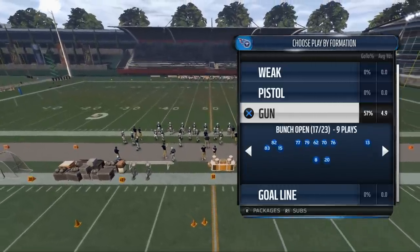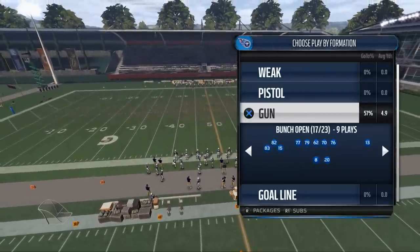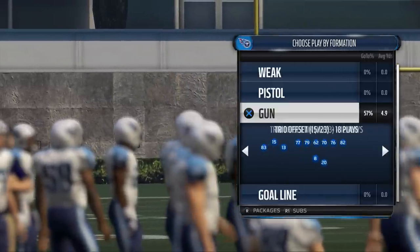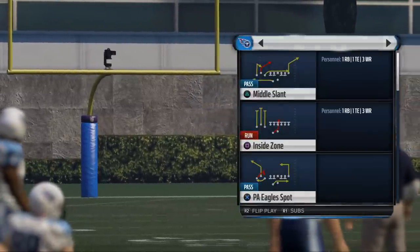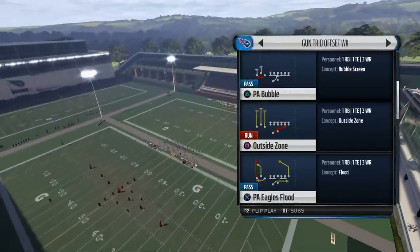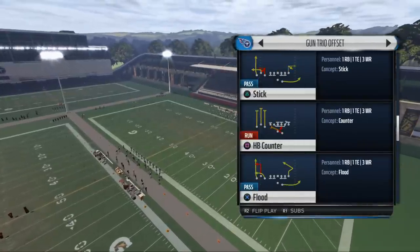The three-headed rushing attack — what we want to accomplish is we want to have a run that is able to stretch the defense to the right side of the field, to the left side of the field, and then also a run right down the middle. I really like this package. I think it's a really effective offense. What we're trying to do here is find something in the Philadelphia Eagles playbook to really utilize all of those features of the offense.